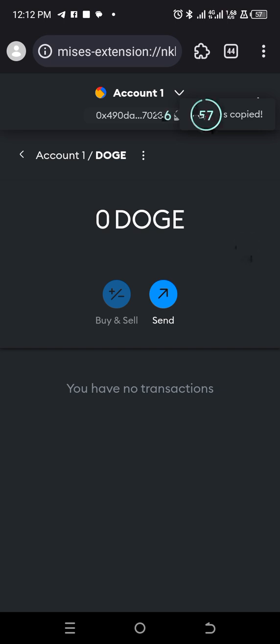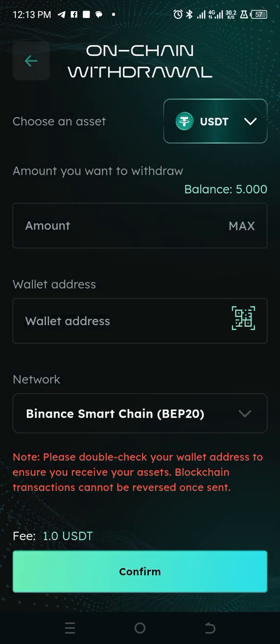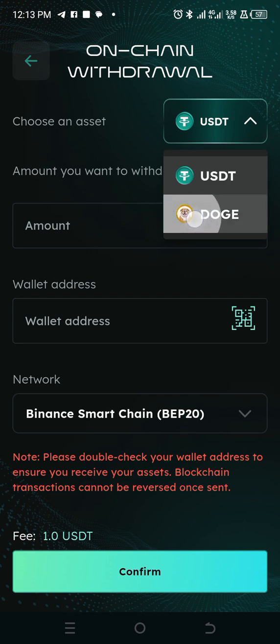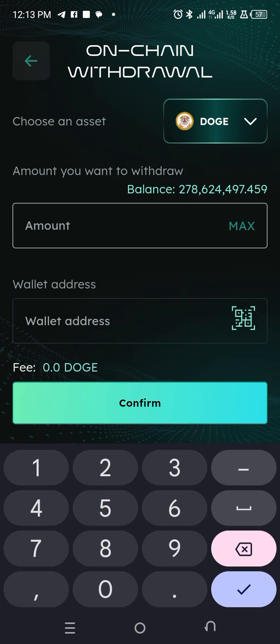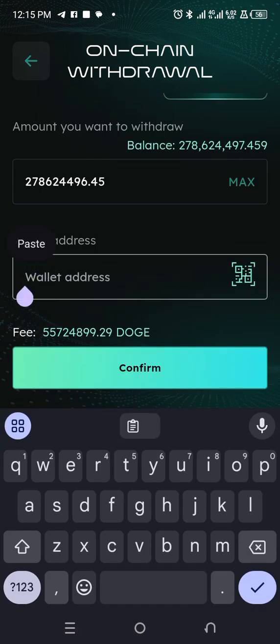So we'll go back to the Aten network app and place a withdrawal. All you need to do here is simply click on the Withdraw option. This account has 278 million tokens. Click on USDT at the top and change it to Dodge. Then all we need to do here is withdraw 80% — it might not let you withdraw max because it didn't work when I tried. So just click withdraw 80% of your balance and keep withdrawing 80% until you're done. I'll be withdrawing 222 million. Let's try clicking Max — they're going to charge me 55 million Dodge tokens for this particular withdrawal. So I'll just input the wallet address here and paste.